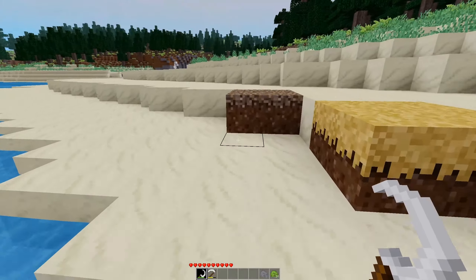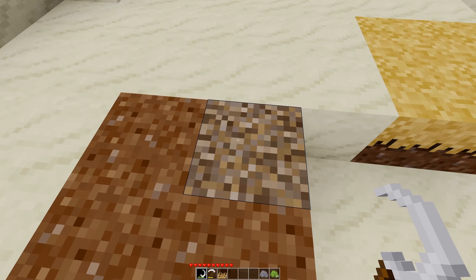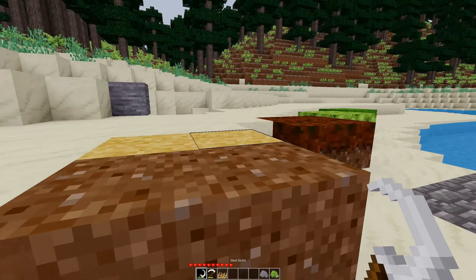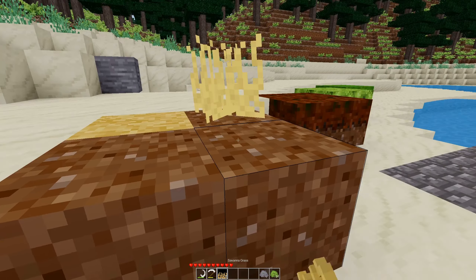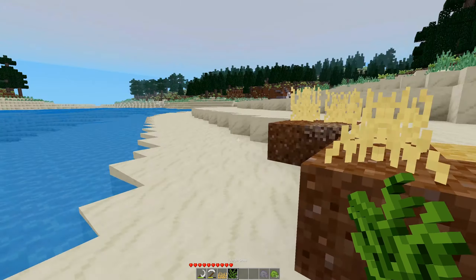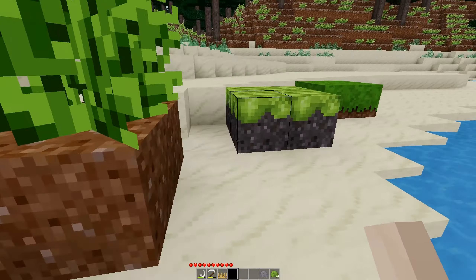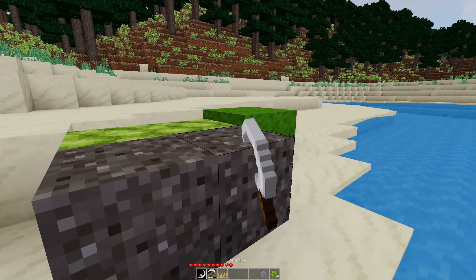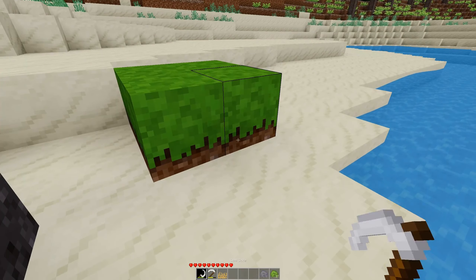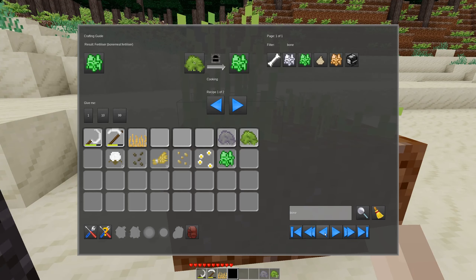We can also get some other items. So we can scrape whatever dirt this is called, and that will give us savannah grass. And if we do whatever grass this is called, we also get savannah grass. And if we do the coniferous litter — wait, no, this is jungle grass, so this was coniferous litter. This is the savannah, this is the jungle — this gives us jungle grass. The permafrost here will give us green moss. Same as that. And the grass will give us grass.